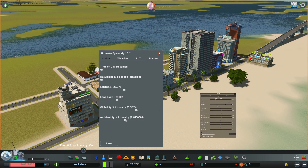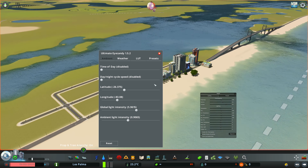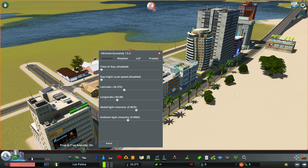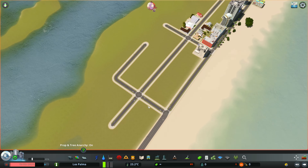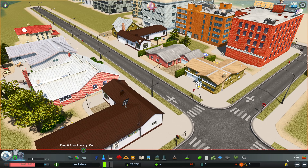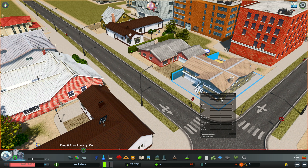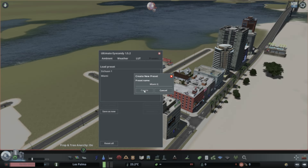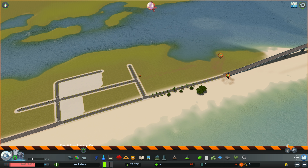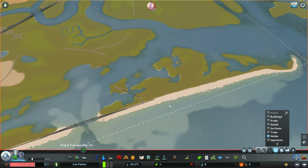The idea behind this project is to build a city using only those assets, really challenging myself to see how realistic something can be within a pretty short time frame. I only plan to do this series for about 10 to 15 episodes over a couple of months. I want to see how far I can get while showcasing the DLCs as much as possible, especially Sunset Harbor, which I think fits really nicely with the theme of Miami.